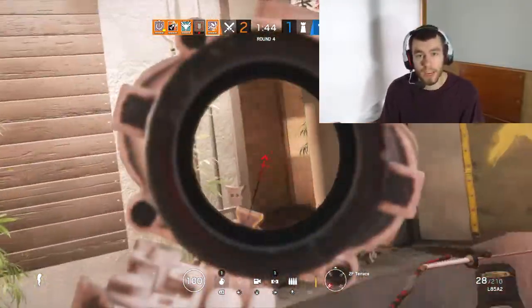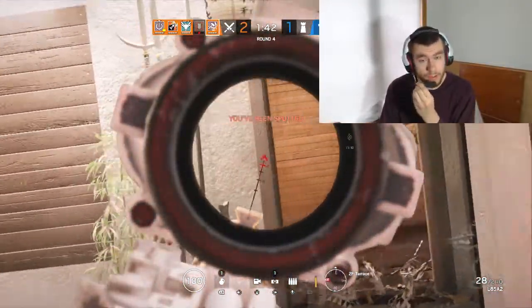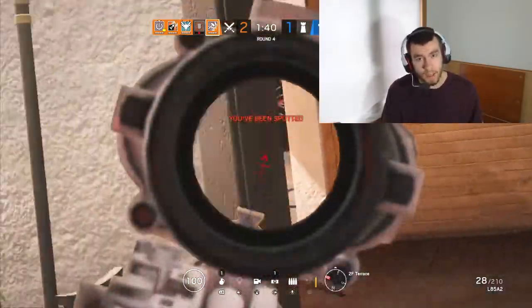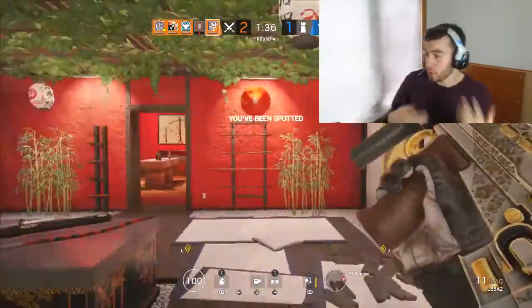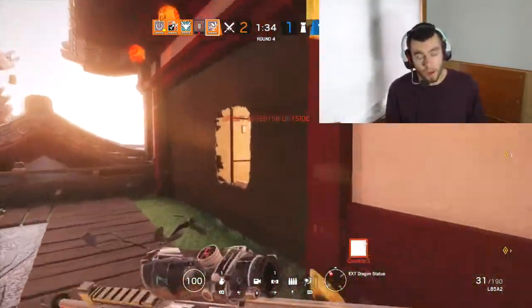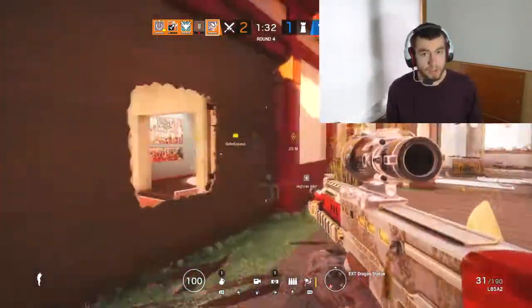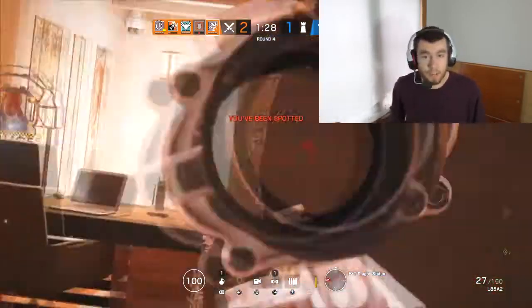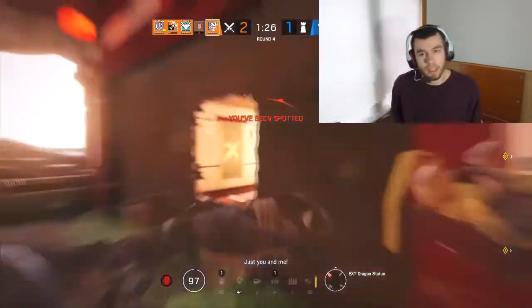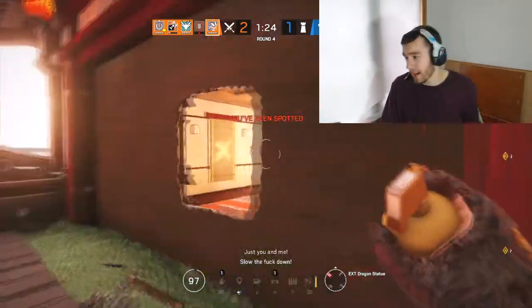Then with Mute, you have to understand how to place your four Mute jammers, and if you know the enemy has a Hibana, how to place them so that Hibana can't use her gadgets correctly. Or you place them so that in case she shoots one, maybe you have an extra or a hidden one. Maybe you place them so that she can't shoot them, but you understand there's a wall she can break.